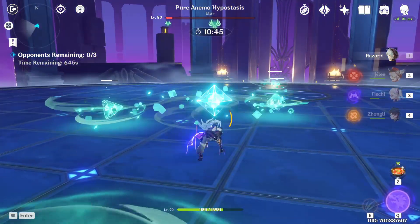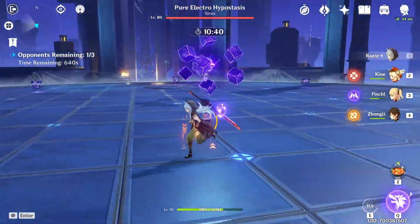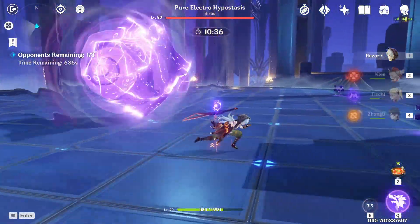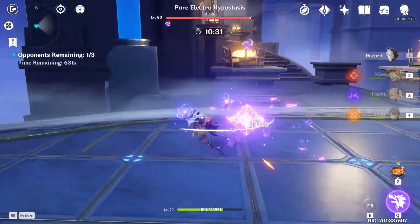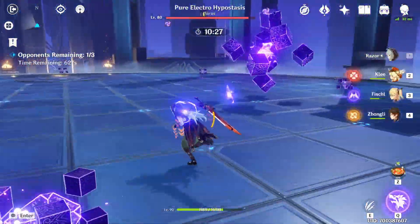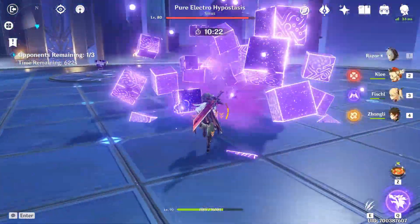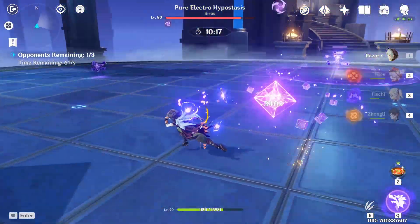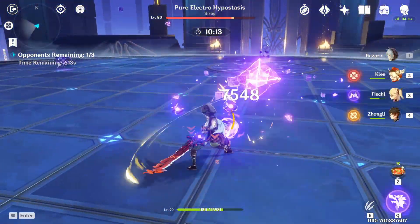After the Anemo boss, we have the electro one, and finally the geo boss will be the last. For the electro boss, since I'm using Razor who is also electro, I can't deal much damage because he's immune to it. But I'll show you which attack to use Razor's ultimate on to get the most effective use and have it active for the longest time.